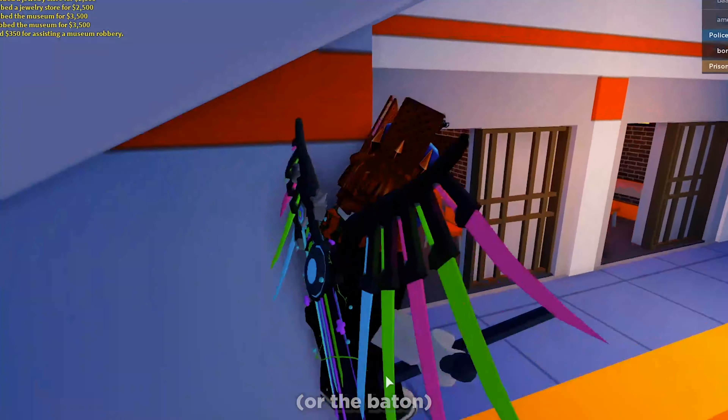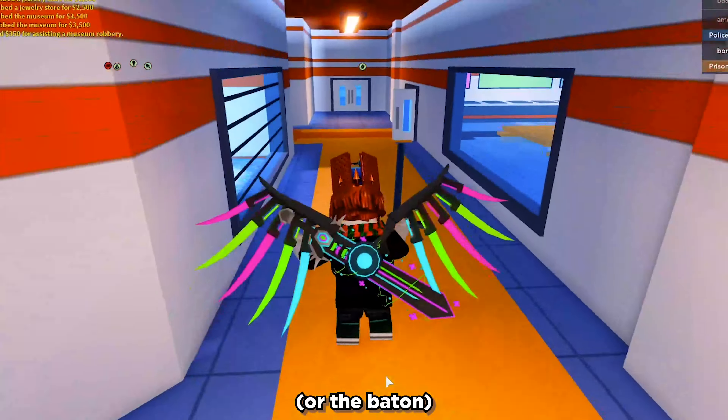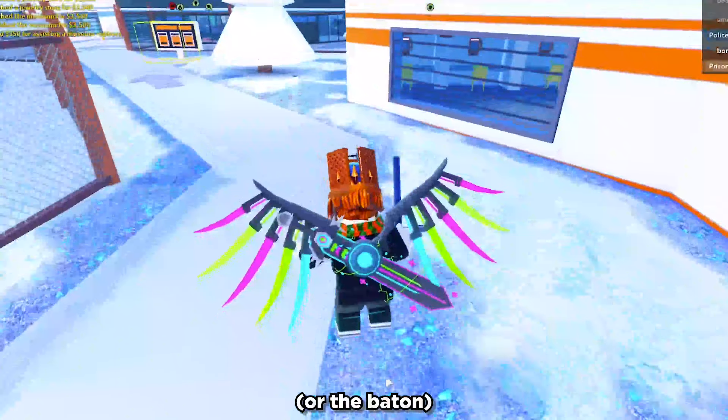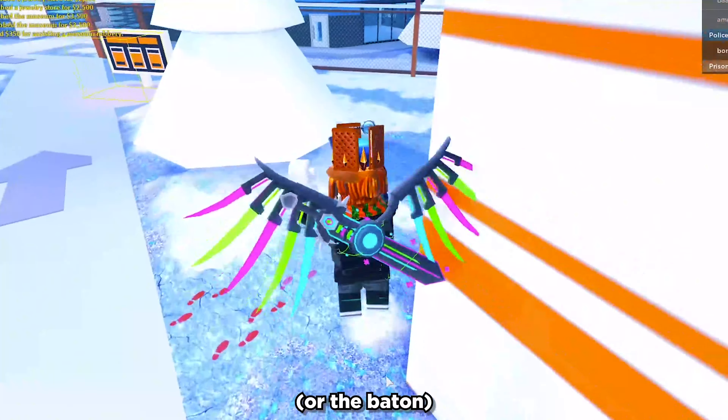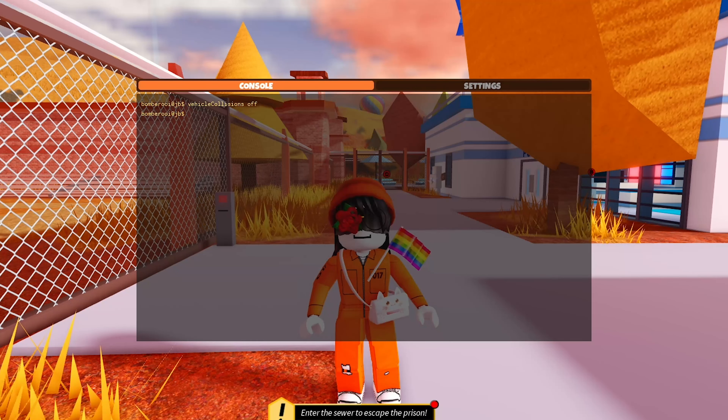Additionally, spam clicking with the sword provides speed boosts, allowing you to run faster. Though it should be noted that the speed boosts are relatively random, so while it is possible to speed around the corridor of the bank vault with the sword, it is not recommended. In VIP servers, it is recommended to turn vehicle collisions off with multiple other players.